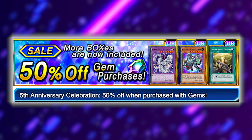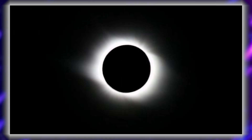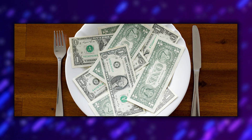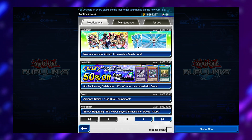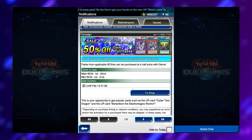The half-off gem sale is underway as we speak, and even though it is like a solar eclipse that we usually have to wait for, we're always hungry for the affordability of a new deck when we bust out the solar eclipse shades. But what are the best decks that you can predominantly build during a half-off gem sale? That's going to be the topic of this video.